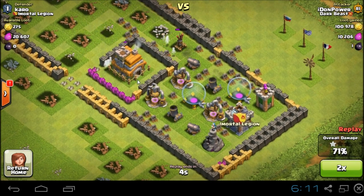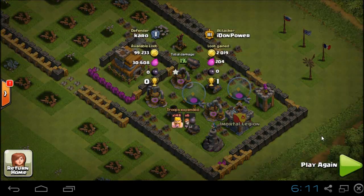Come on, I need to get that town hall. Oh my god, I needed a second star. It's not bad though - 100,000 gold and 10,000 elixir plus one dark elixir. That's kind of frustrating for that attempt. Okay, this is the last match I did today, but let me show you the one I did before that one.